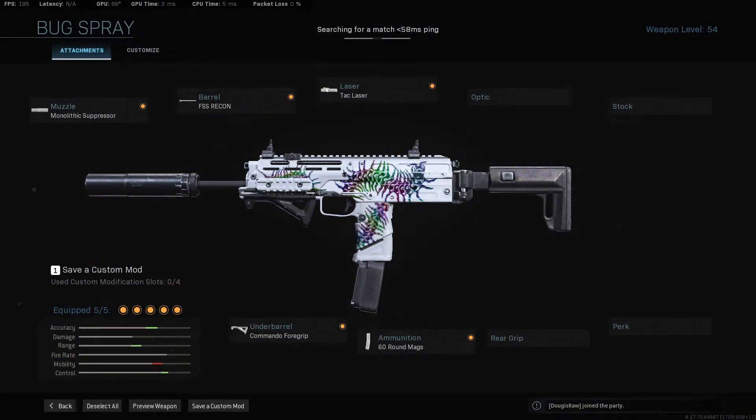For the first gun we have the MP7. For your muzzle, you definitely want the Monolithic Suppressor. Barrel, you want the FSS Recon. Laser, you want the Tac Laser. Under barrel, Commando Foregrip. And ammunition, the 60-round mag. I definitely think the muzzle, barrel, under barrel, and ammunition are all necessary — you need all of those attachments.